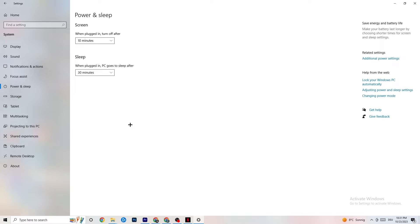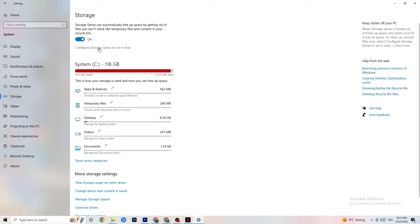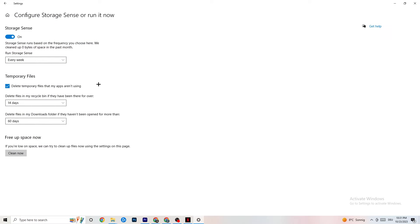Next, go to Storage and click Configure Storage Sense. Copy these settings: every week, 14 days, 60 days. Then click Clean Now — this will help your PC reduce temporary files that are no longer being used. I won't do it right now since it takes a while, but make sure you do it.